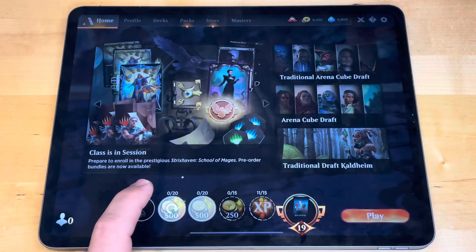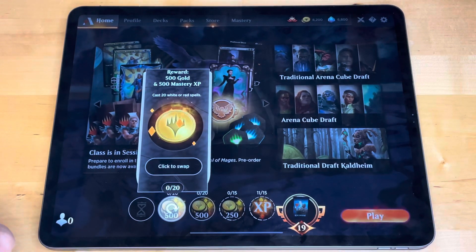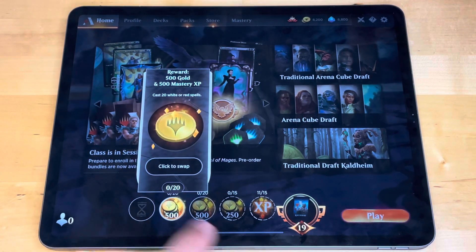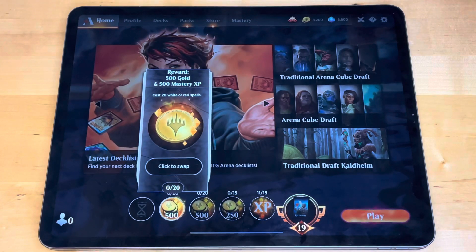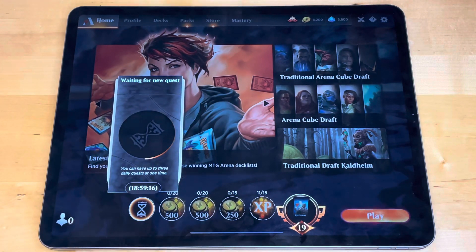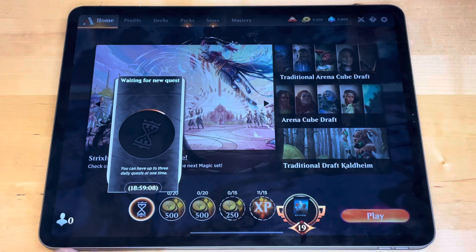The next quest is another example with the same reward but for 20 white or red spells. Blue or red and white or red will work simultaneously — so if I'm casting red, that gives me progress on both at the same time. There's also a third slot that says 'waiting for new quests.' You get new quests every day, but you can only have up to three daily quests at one time. It will not generate any more beyond that third one.